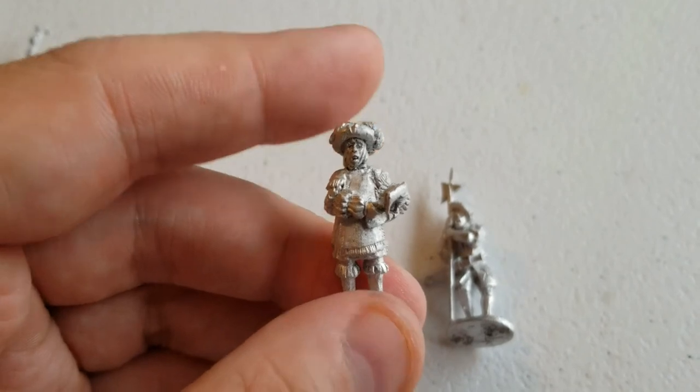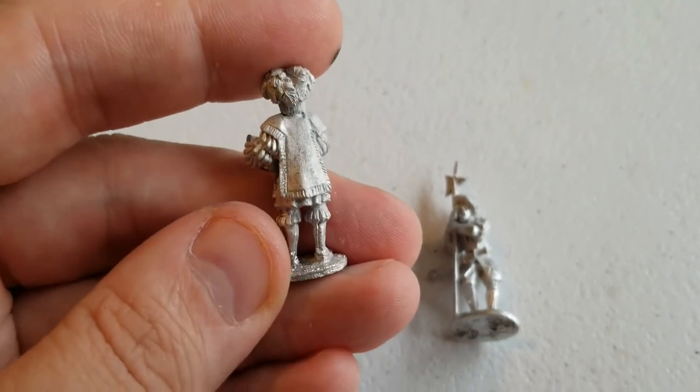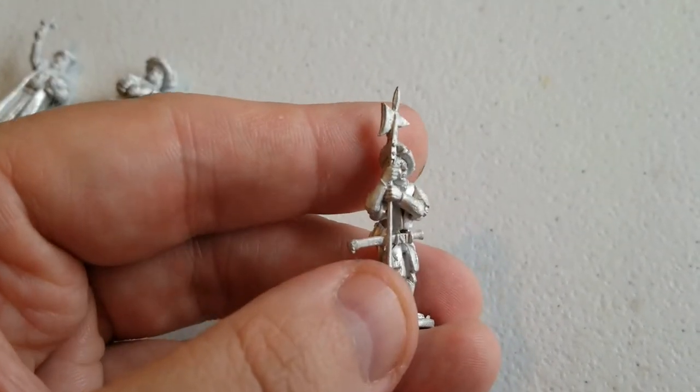Then we have what looks like a lansknecht officer of some sort, or perhaps a town crier — he's got some sort of parchment in his hand. Definitely going to get that painted up.